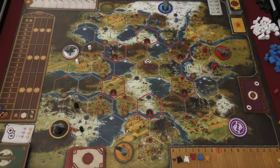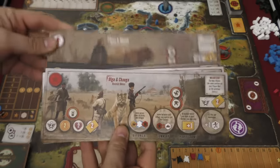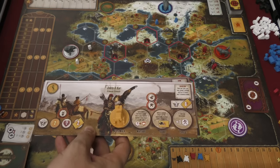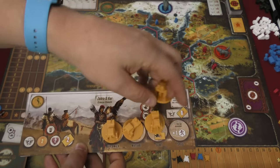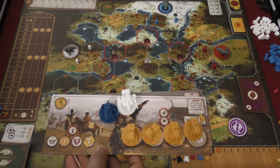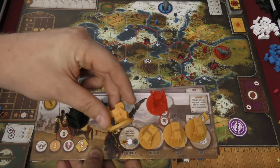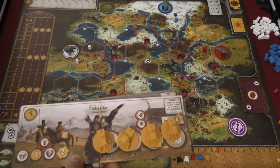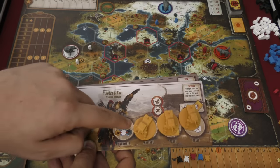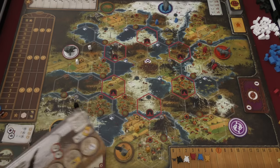There are five different factions that players will take. When players take a faction, they get a faction board that matches their leader, and a whole bunch of pieces of that color. They're also going to get four mechs to place on the board. Everyone basically has mechs, although there's a different model for each player's mech. As the game progresses, these mechs are all the same for each player, but as you put each mech on the board, you get a special ability that applies to all your mechs and your leader. Once all your mechs are out, you have a lot of special abilities.